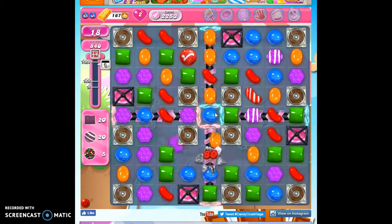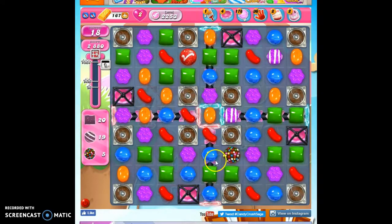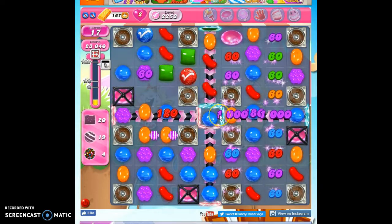We've got two lucky candies. Let's open this one up — it's a color bomb, just what I wanted! I want to set it off with an individual color candy instead of any specials, because this will concentrate the colors and make it more likely that I'll get some color bombs to appear and other specials.